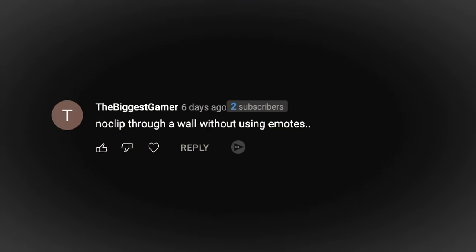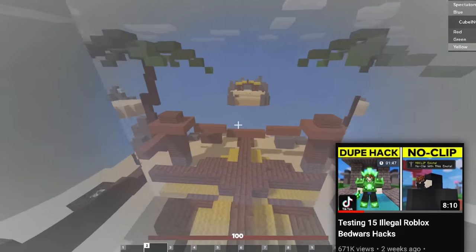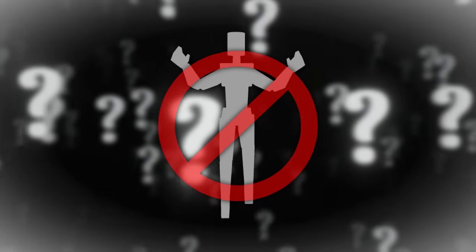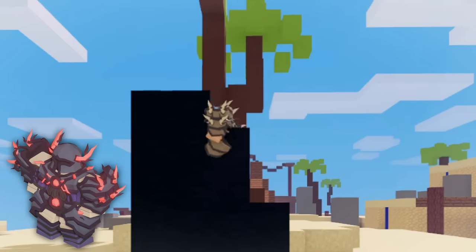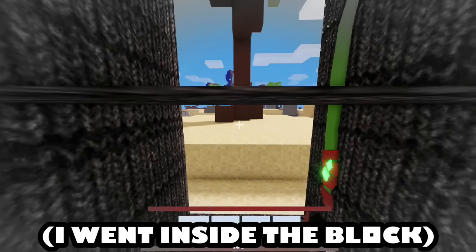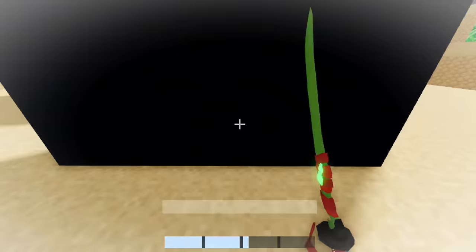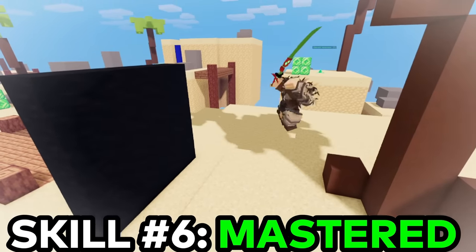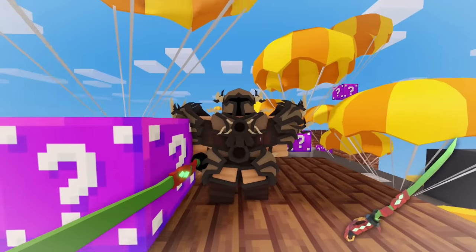Noclip through a wall without using emotes. Well, that was pretty easy. If you didn't know, you can easily noclip through walls by using emotes, but how do you do it without emotes? He gave a little hint: Trinity and Dao. I think I know what to do. I'm using the Trinity skin, so if I charge up my Dao and dash, I kind of went inside the block but didn't go through. I'm trying to noclip and this takes quite a bit of timing. A perfect noclip without using emotes — replay the clip as much as you want to know the perfect timing. All you need is the Trinity skin and a Dao from a lucky block.